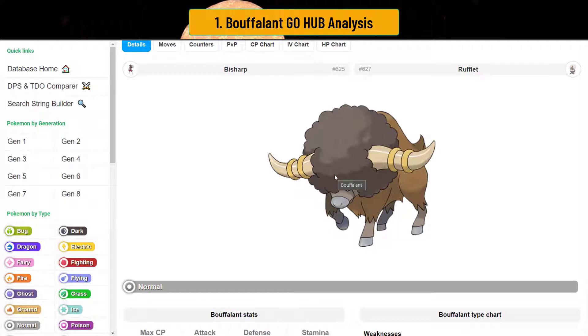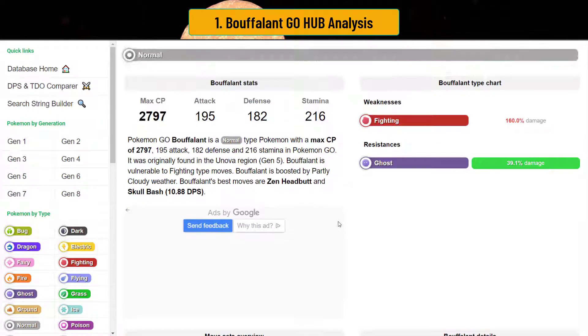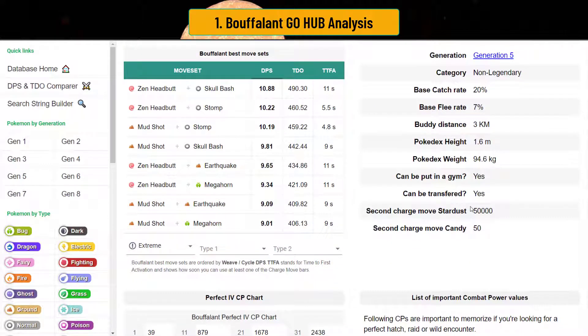If I see this launched into me in Ultra Premier, I'd be like, that's a Buffalant. It's kind of expensive to get, and you can only get it in a certain area in the United States, so not everyone has one unfortunately. But it's also really good for Premier Cup, and we're going to find out why.